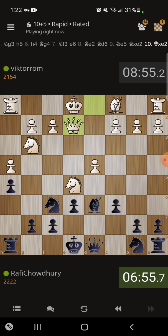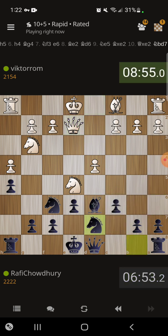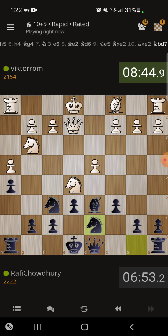If I now play knight to d7, he will play bishop f4. But then I have knight d5 in that position. Queen c7 is next — also another idea. In fact, I might play queen c7 right now.